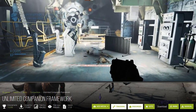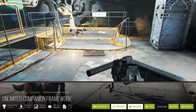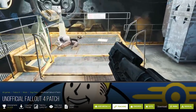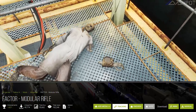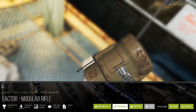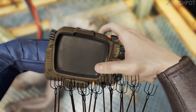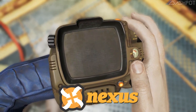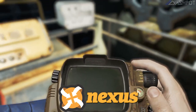Unlimited Companion Framework, so we can have Doggo and a human companion at the same time. Finally, we have the Unofficial Fallout 4 Patch. I wasn't going to add any weapons or armor, however I couldn't pass up the Factor Module Rifle. Also, don't get out your pitchforks — even though not all the mod screenshots show it, I did go back to the Nexus while compiling the mod links and I endorsed all of the mods I'm using.